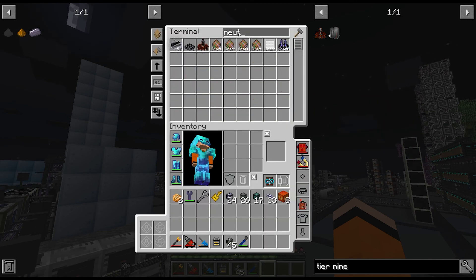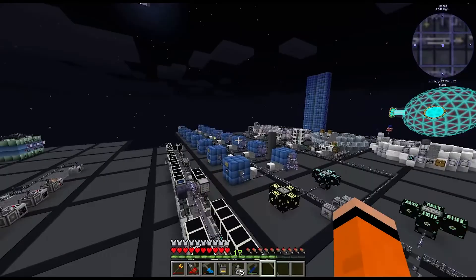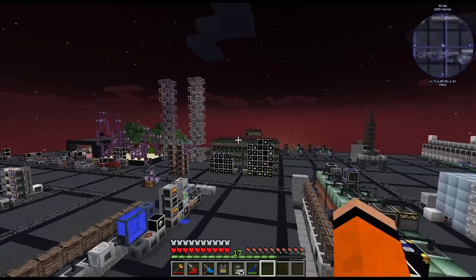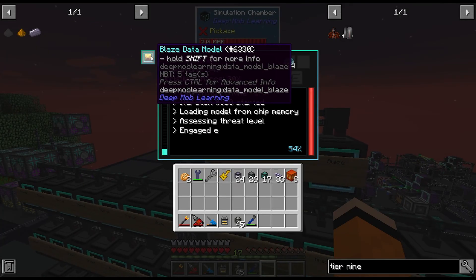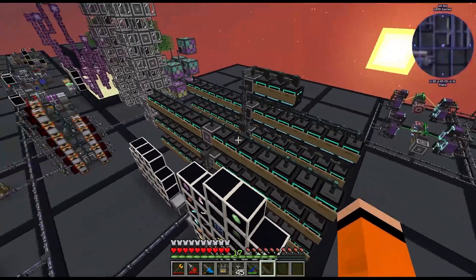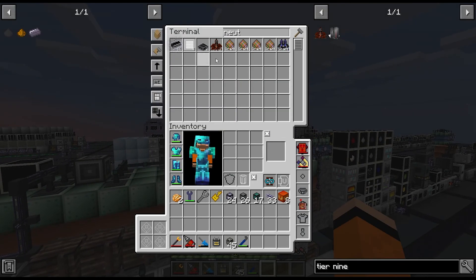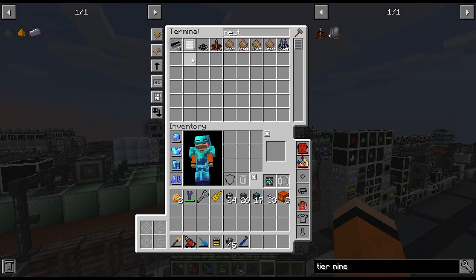For the heavy plating we need 84 neutronium total and we're at 57, so we're 23 neutronium ingots short. There's still a couple of hours before we can get a creative tank. I was able to launch all the tier 7 and 8s for the chaos shards, so I don't think we need any more of those. I also found myself out of sulfur, so I've added some more blaze data models. We're almost at the cap of 92 simulation chambers. Just waiting on some more neutronium — I suspect it'll be a couple more hours, so I'll come back when we're ready.